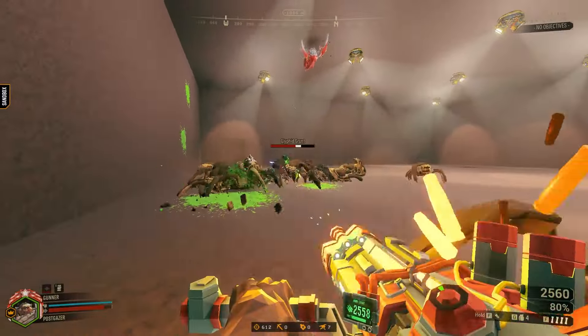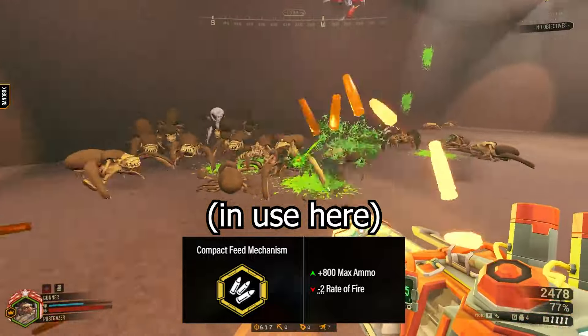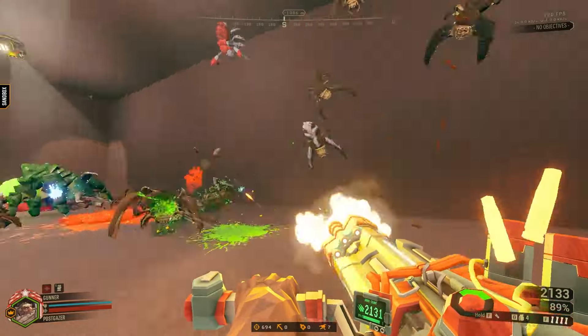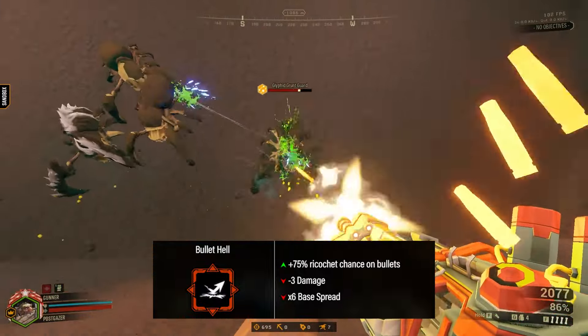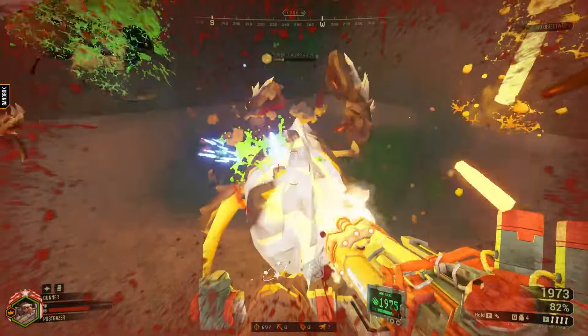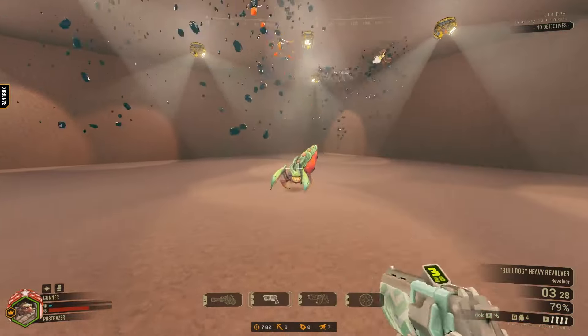As for its ammo buff, the bonus from a separate overclock, Compact Feed Mechanism, will keep you going for far, far longer. But anyways, the final overclock, Bullet Hell, is off the walls — literally. Your bullets ricochet off anything they hit and directly into any bug that's nearby. Sure, you do feel the downsides, but it's way too silly to pass up.